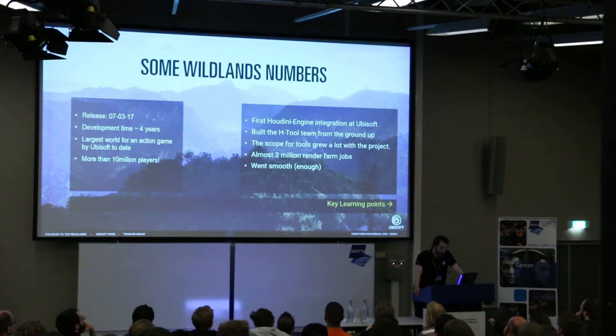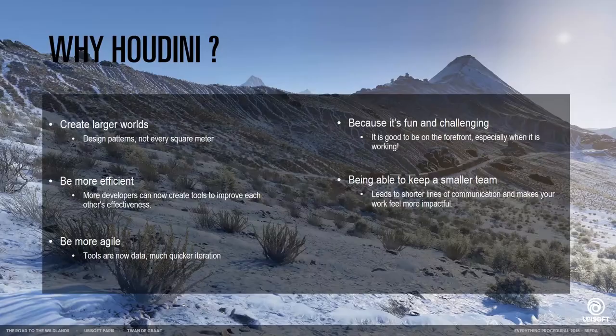Just for some numbers, there were two million unique park drones. In general, we believe the production actually went quite smooth. So why did we choose Houdini? Instead of producing everything meter by meter, we prefer to build larger patterns. We want to be more efficient, because it becomes easier for people to actually build tools — you can build more of them, and you can have more people build them as well, so you can all increase each other's efficiency.